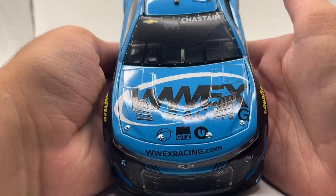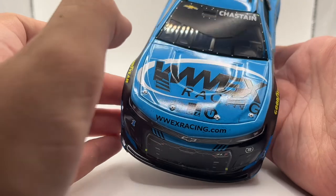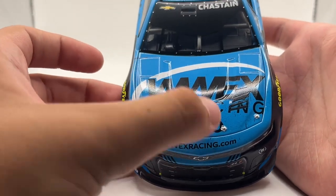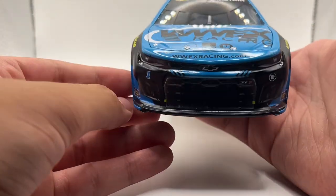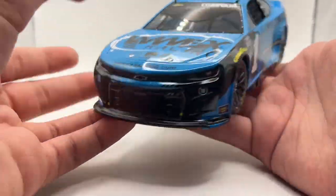On the hood, you have WWEX Racing, which is now WWEX Group — don't know why, don't ask. Worldwide Express right here, Global Trans, Unishippers. WWEXRacing.com once again. Then you have the one, the Trackhouse logo, and Chevrolet as well.